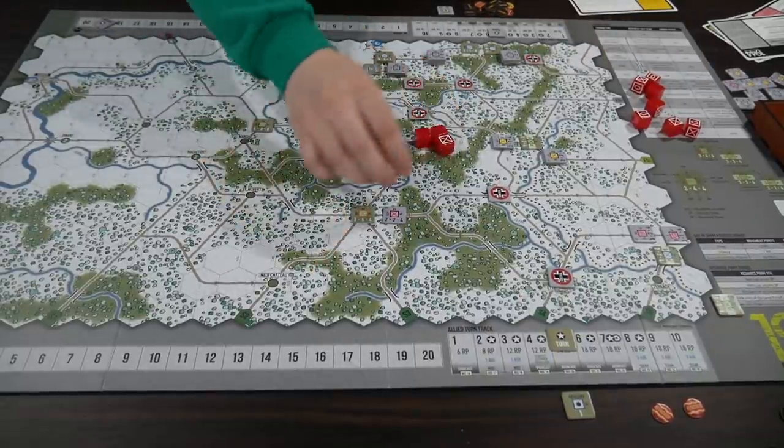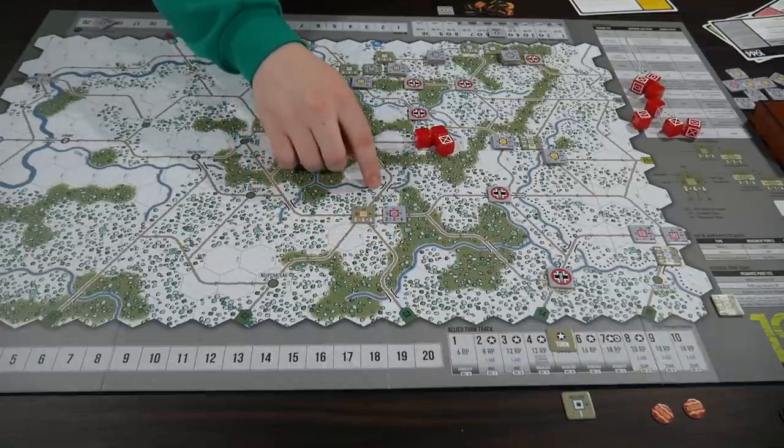The units are a little different from traditional hex counters. They have three values: the combat value — that's the number of dice it rolls in combat — the number of steps it has left, and its movement point value. When a unit gets flipped it loses a step; there are off-map two and one replacement counters; when it goes to zero steps it's eliminated. It's not attack and defense values — everything is handled through the dice mechanic.